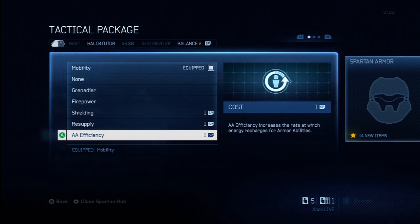AA Efficiency — that's armor ability efficiency. This allows your armor abilities to recharge more quickly, and it's especially helpful if you're constantly using abilities like Promethean Vision, Jetpack, or Hardlight Shield. This is similar to Mobility in that it's useful in a lot of different situations and all different game types. I'm going to give this one an A-minus, just because it's very versatile and useful most of the time.